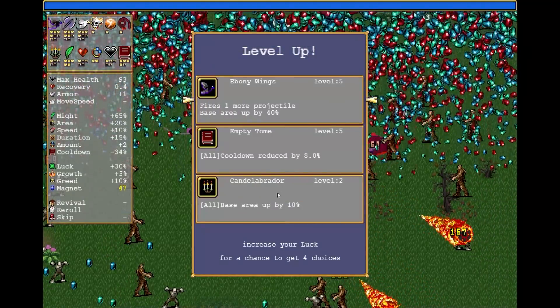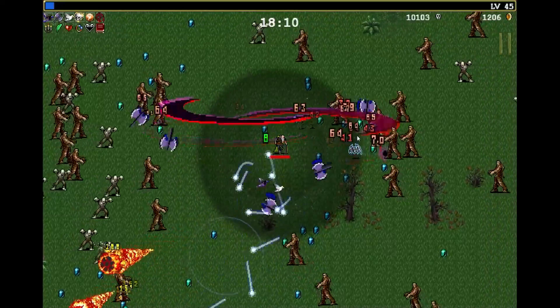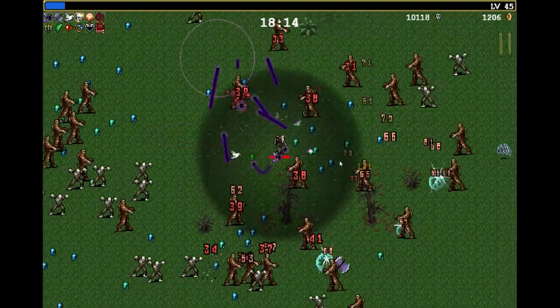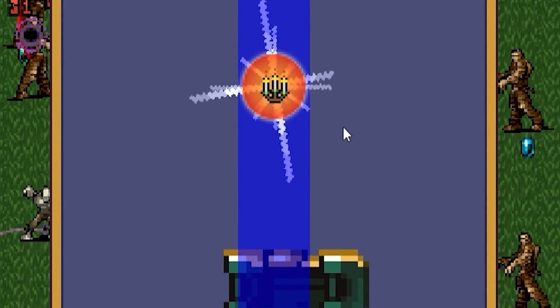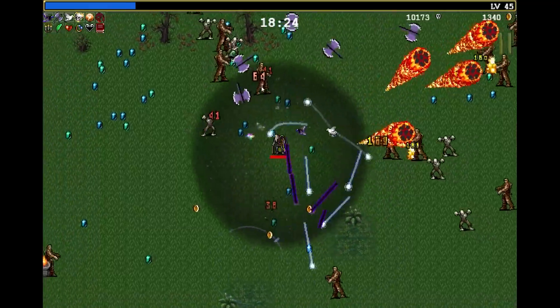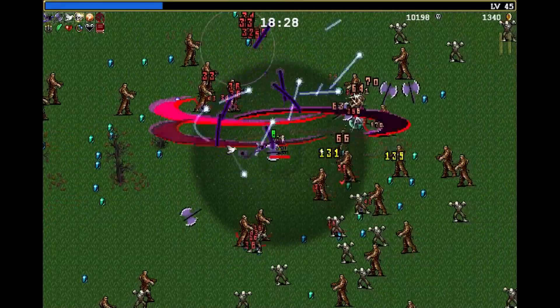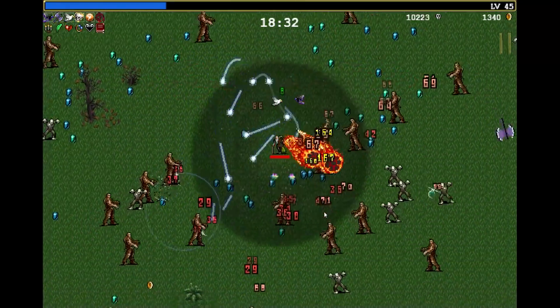A lot of mummies coming in too. Empty tome — we could also make our attack areas bigger. I need lots of buffer room around me — the bigger the attacks, the better, even for our whip and stuff. There's a chest — we got another candelabra door, so that just means our attacks are that much bigger. Look at the size of our garlic now — so we should be able to pull some healing from idiots. The garlic's obviously not going to kill anything by itself, but it's certainly going to grab some health from idiots around me.